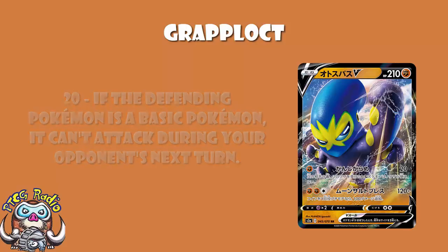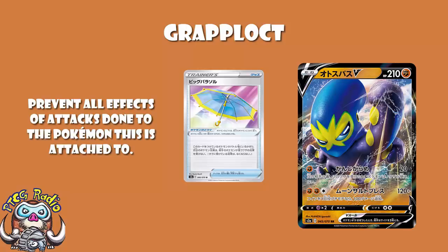Also, remember that when a Pokémon goes to the bench and then becomes active again, it is considered to be a new Pokémon. So if you were to use this against, say, a Zacian V, and your opponent were to switch to a free retreating Pokémon and then retreat to the same Zacian V, we would still count that as a new Pokémon and it would not be affected. It's also worth pointing out that Big Parasol becomes a really good card here, because Big Parasol stops any effects of attacks done to that Pokémon — and that will include this. The effect is on the Pokémon you're attacking, so if that Pokémon has a Big Parasol, you ignore all effects of the attack done to that Pokémon, and that would include this. Put simply, Big Parasol will turn this off.